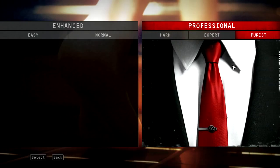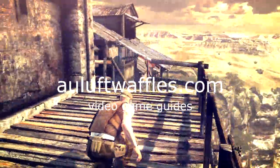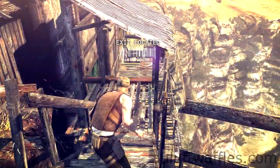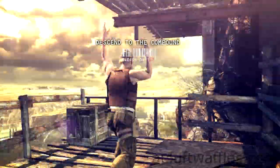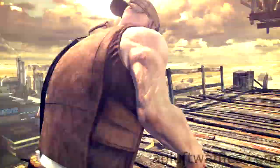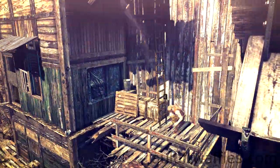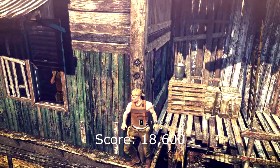This is a guide for the third part of the Dexter Industries mission, which is called Descent. This guide explains how to complete Descent with the maximum score by showing you how to descend to the compound and recover the evidence undetected on the hardest, purest difficulty. After you've completed all the challenges for the Dexter Industries mission and completed Descent in the way this guide suggests, you can expect 18,600 score from Descent.